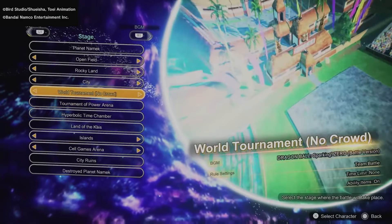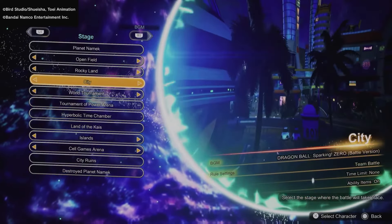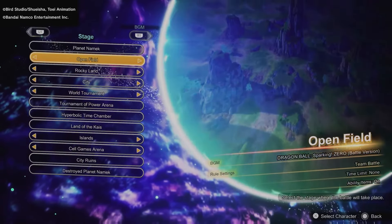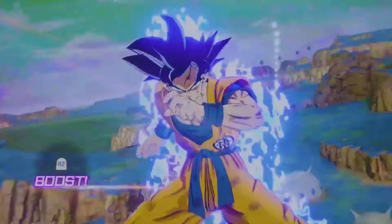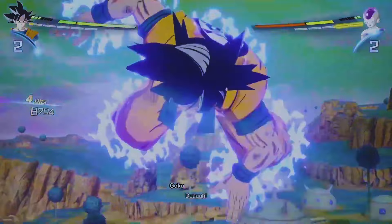We also got confirmation that the game will come with 12 maps as standard, and a few of the maps have their own variations to the stage. We can see there's day, night and evening cycles, or for the world tournament mode you can have an option to toggle the crowd off. We have also seen a glimpse of some of the characters running around on maps when there's no flight enabled, so that's another thing I picked up on.